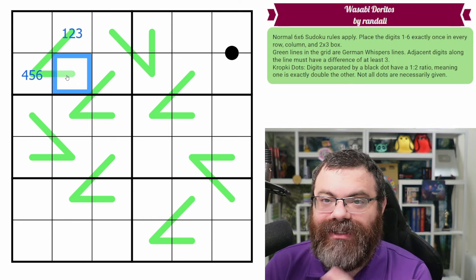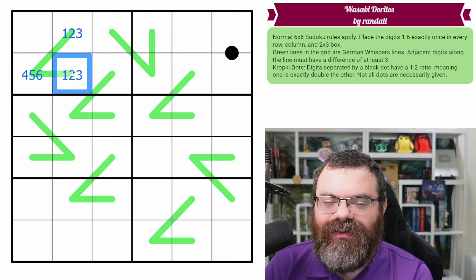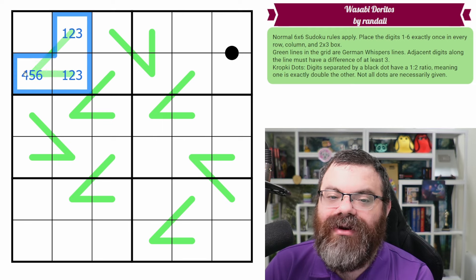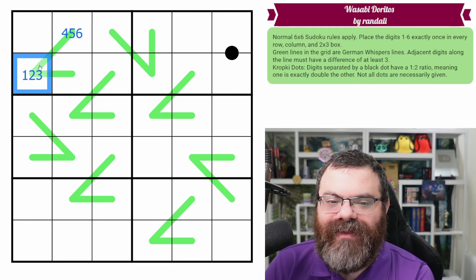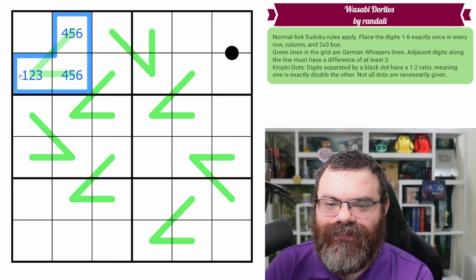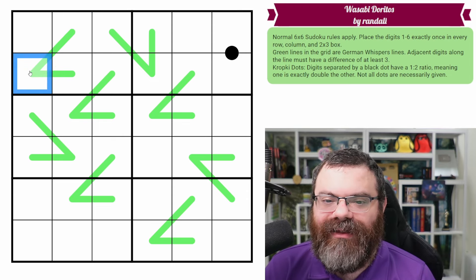The reason we would say a digit is low is because the next digit on the line would have to be high, because you cannot subtract three or more from any low digit without going to zero or lower, which isn't in this Sudoku. So we have to add three or more, and as soon as we add three or more, we end up at least four — because one plus three is four. So we end up in the four, five, six range. From four, five, six, we subtract three, ending up in one, two, three range again. So we alternate low and high as we move along the line.